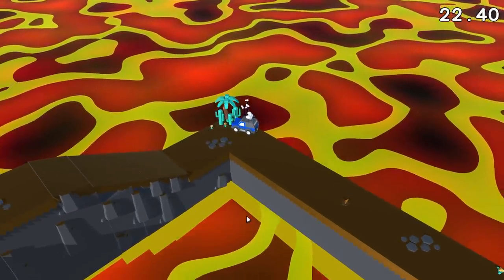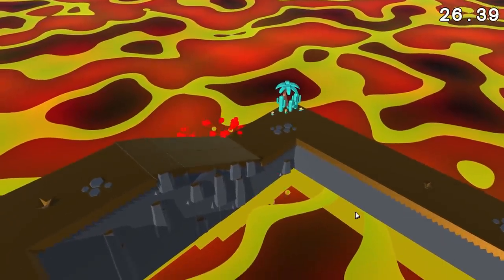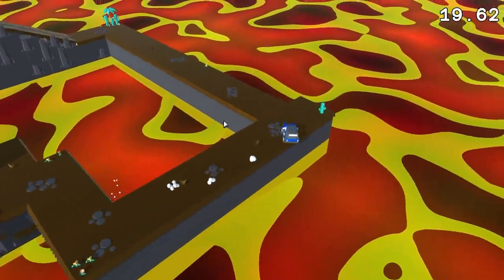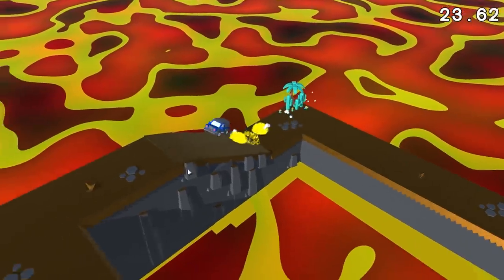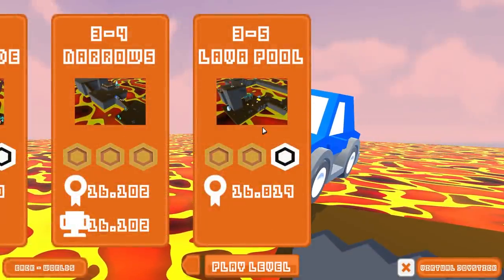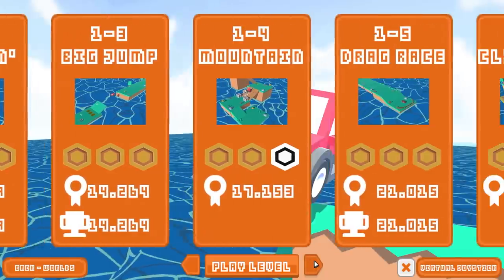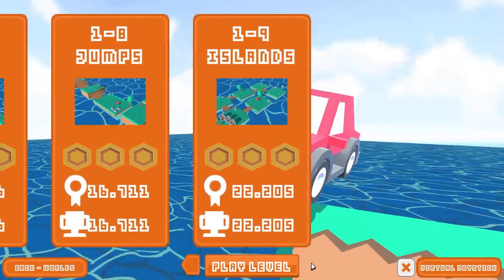I definitely screwed that up. You gotta turn before you start hitting that, otherwise you die. Coming up on the coin again. We got the coin — this could be it, our big shot. Now I'm putting all the pressure on — I'm gonna screw this up so bad. So far so good. We gotta turn a little bit early on this one. So there is no level after that. I see how it works now — there's three worlds, probably with five levels each. I guess that's it. But we'll pretend I collected all the coins along the way. Amazingly frustrating game.